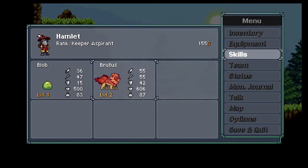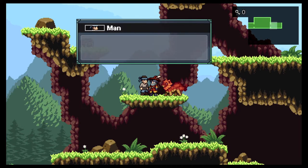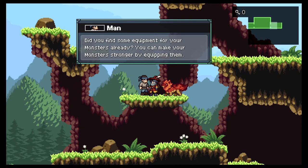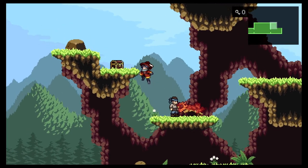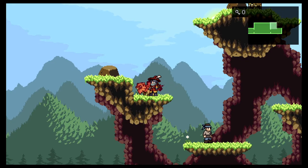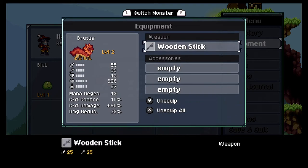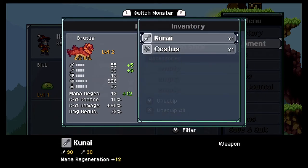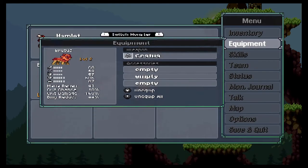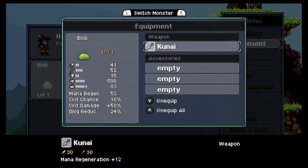Using each monster's unique elemental abilities is how Monster Sanctuary creates a hybrid of genres. Some monsters have the ability to break down walls, revealing hidden paths, and others allow you to float, enabling you to make jumps that seemed out of reach. During your exploration, you will find hidden areas and treasure chests that feature loot such as gold, weapons, and equipment to help you buff your monsters.